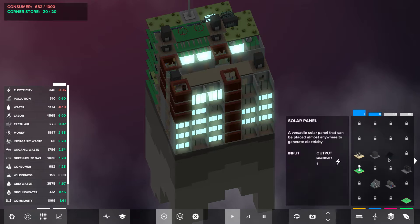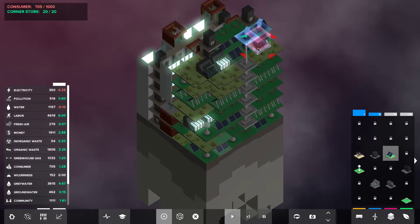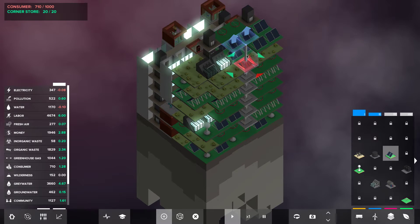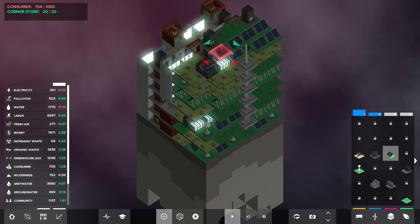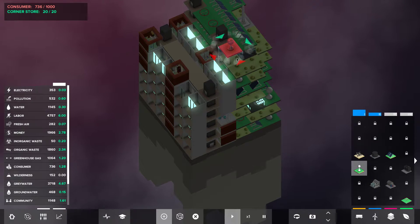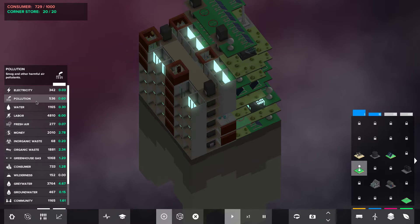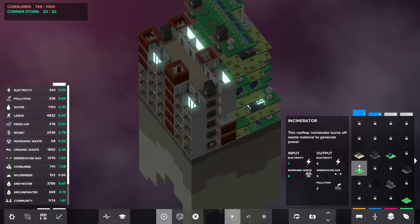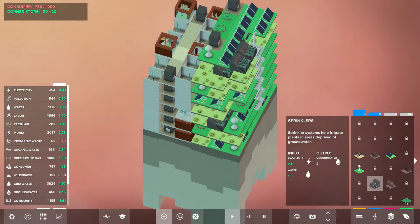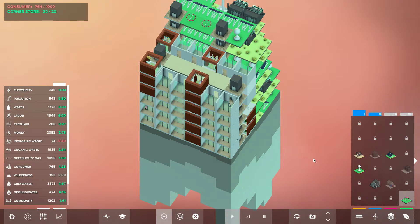Electricity and water — not an issue. There we go — electricity is still not doing too good. More organic waste — that's alright. Our water is up. Our pollution is way up there but that's alright. Let's get another incinerator. I think we pretty much got this one.